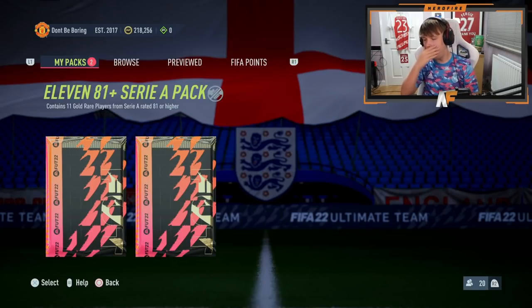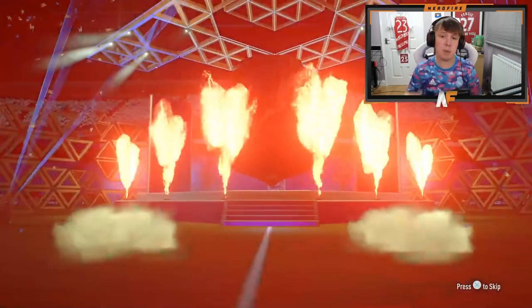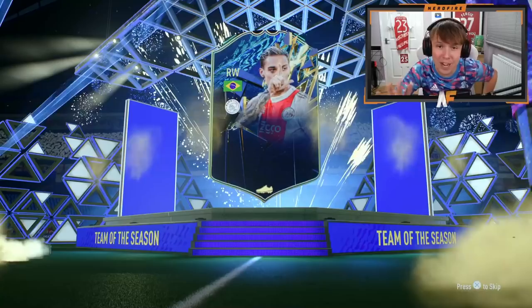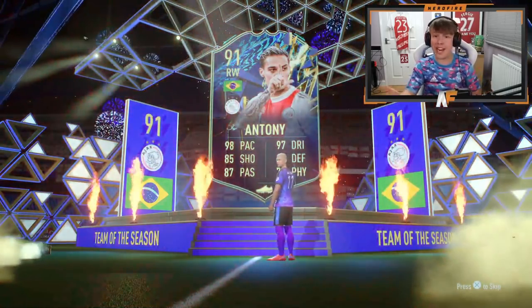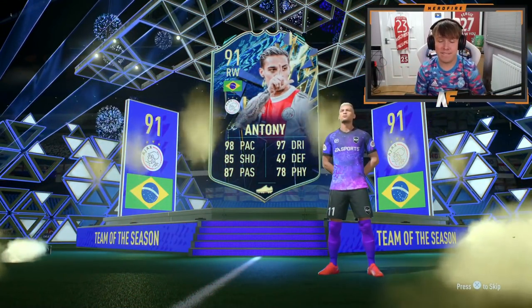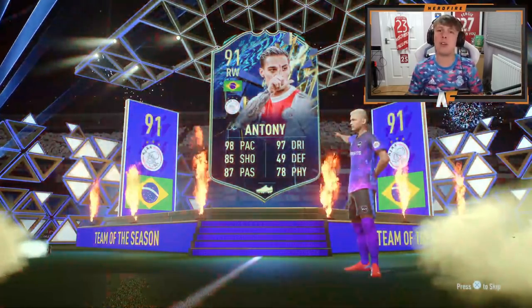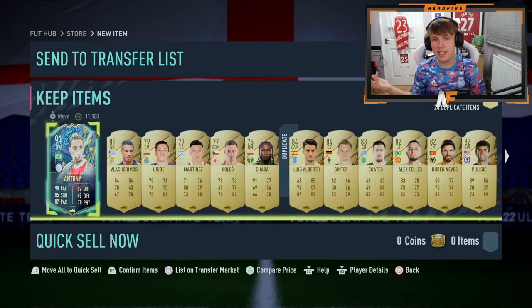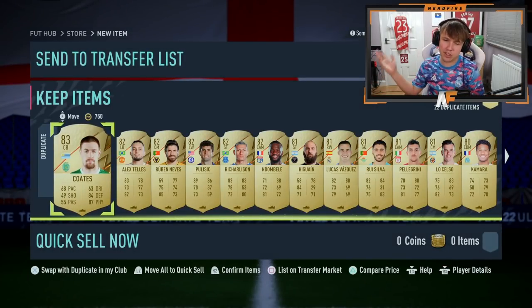Now onto the ultimate pack — can we see a blue? It is a blue! I thought that was Freddie but it's Anthony. I don't know how much he's going for... 281k. It's not bad at all honestly. This is a good start to rewards considering I didn't get the tradable Team of the Season pack because I bottled it and also got DC'd. 281k made there with Fred on top that I bought and can sell — not bad at all.